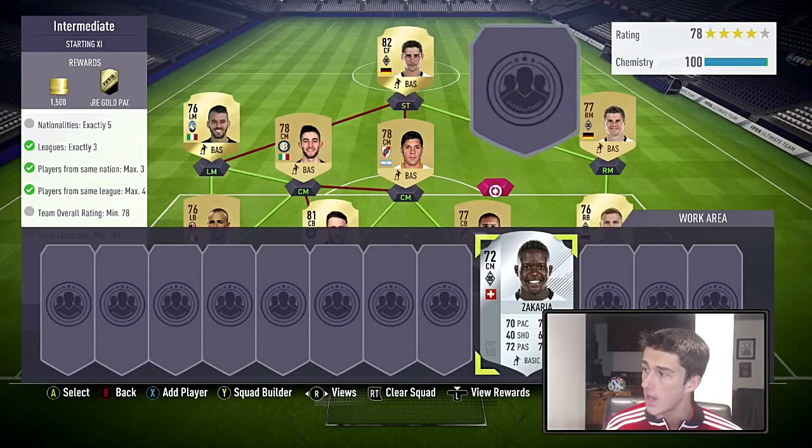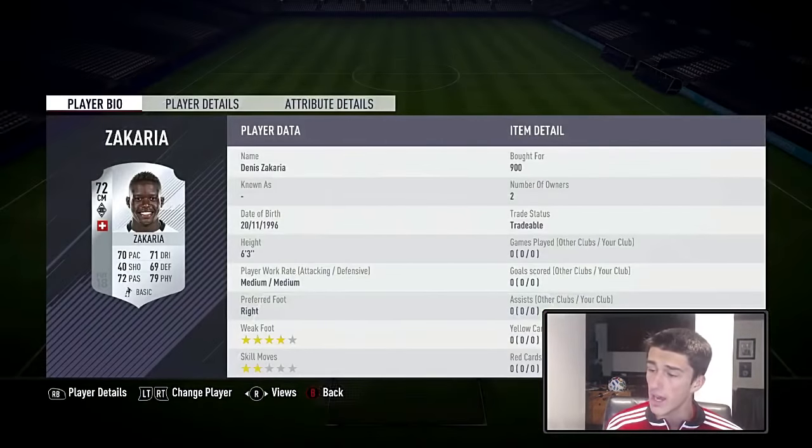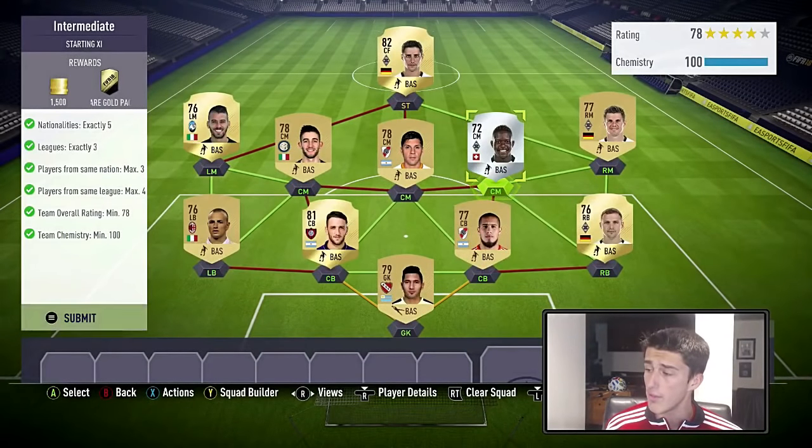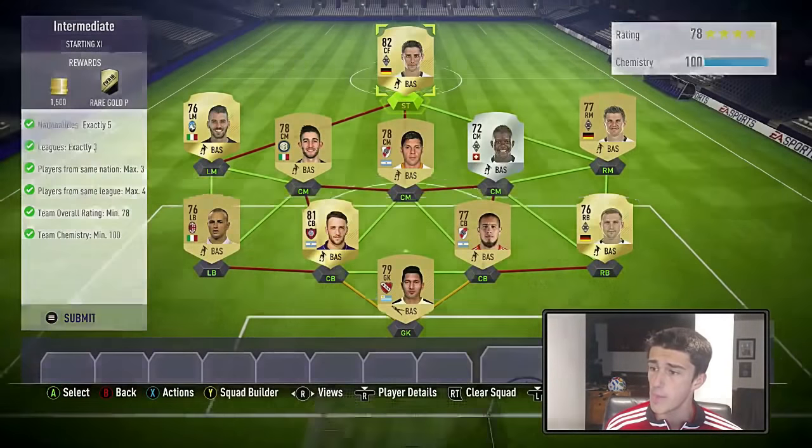As you can see, it completes all of the requirements. I got Zakaria for 900 coins — there are other midfielders from Monchengladbach you can use, but you cannot go with another German at center mid there. There are gold cards that are a little bit more expensive, so if this inflates in price you can go with them, but Zakaria is who I use because he was cheaper. You get a 25k pack and 1,500 coins — pretty good deal.